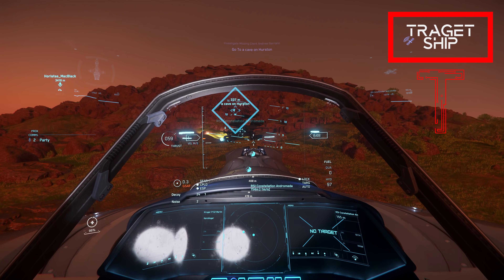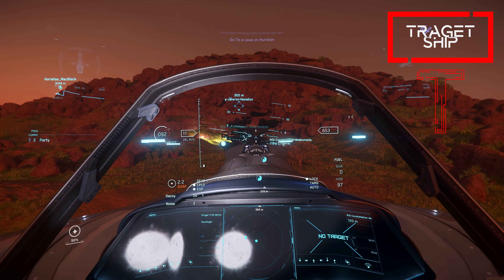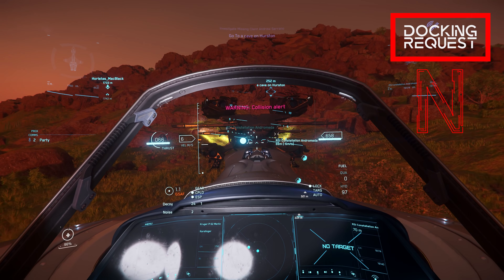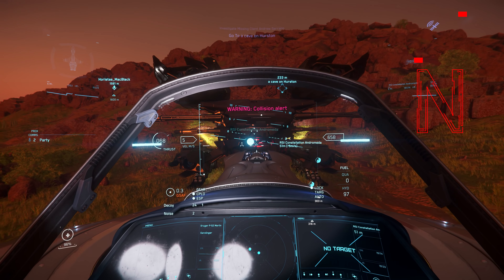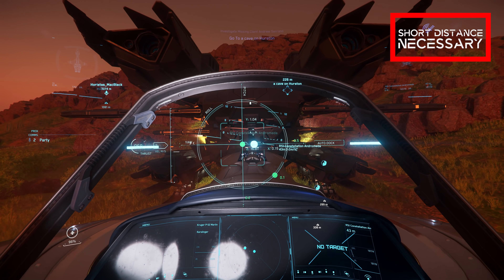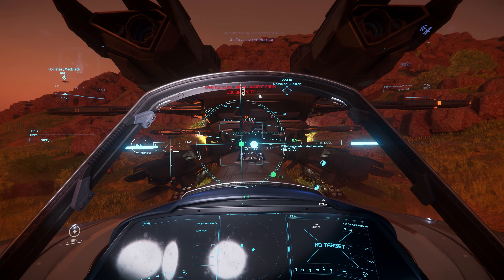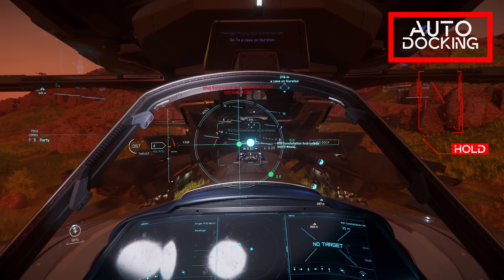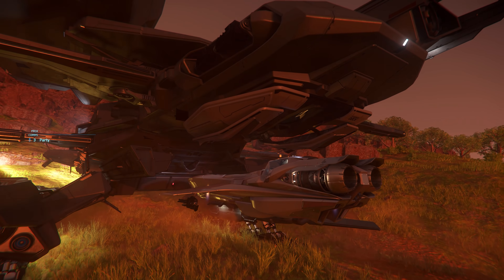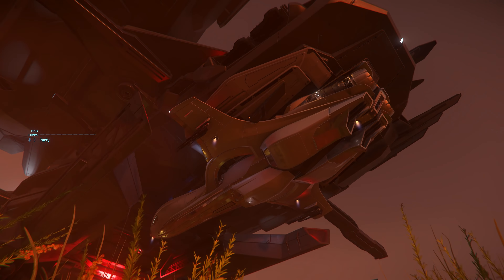We first dock the Snapfighter back at the Connie. To do this we first have to mark the Connie as a target with the T button and then come within a few meters of our carrier ship. With the N key we can then make a docking request, which is automatically granted if the ship is our own — for a foreign ship we need the captain's confirmation. To dock automatically, we can press the M button for a longer time. Otherwise we must bring the circles together until they turn green and then slowly approach the docking side.